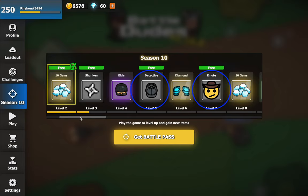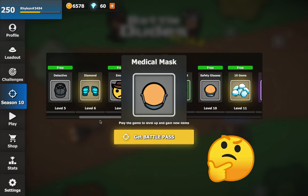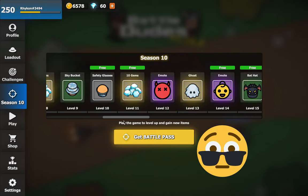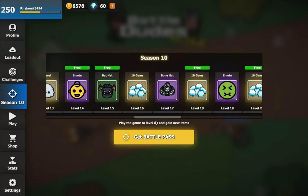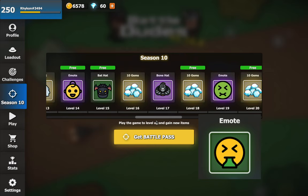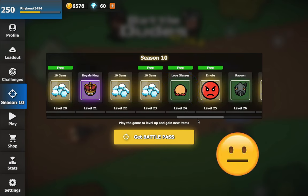Then a common hat and emote that no one cares about. Diamond is basically metal gloves but recolored. Sky bucket — I don't know, it's okay I guess. Safety glasses is basically the cheap copy of medical mask — actually, it's the other way round. Next is a dead demon emote. A ghost hat which looks quite good actually, and a random baby emote. Bat and bone hats are classic Halloween hats. This green emote would go very well with the vomit emote. Royale King is cool but quite random. Love glasses is not even related to the season's theme — maybe that's why it's free.